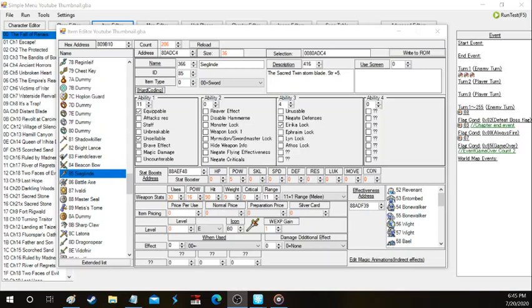Usually those are not unpatchable — you can't take them out if you want them to in the start event tab right here of the first chapter.